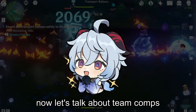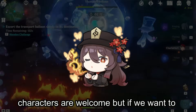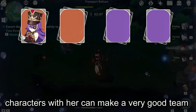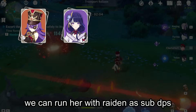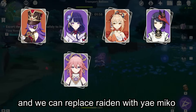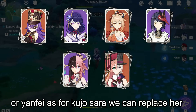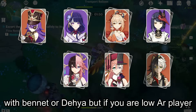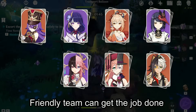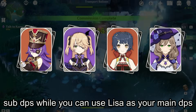For team compositions, Chevreuse's team must be an overload team, so all Pyro and Electro characters are welcome. For the best results, running 2 Electro and 1 Pyro character alongside her works very well — for example, Raiden as sub DPS, Yoimiya as main DPS, and Kujou Sara. You can replace Raiden with Yae Miko or Beidou, swap Yoimiya for Laney or Yanfei, and replace Sara with Bennett or Dehya. For F2P players, Fischl as support, Xiangling as sub DPS, and Lisa as main DPS can get the job done.